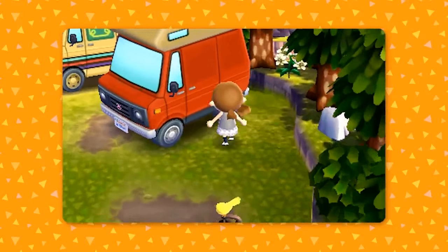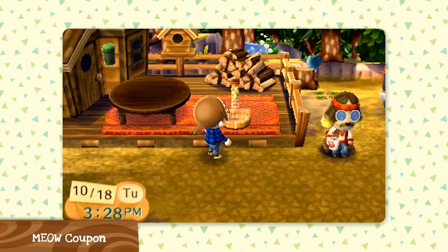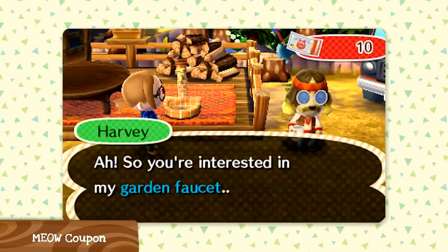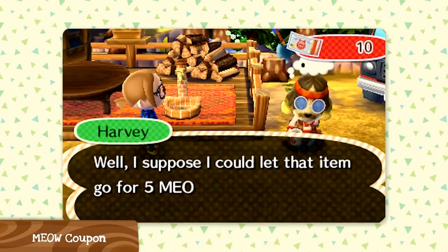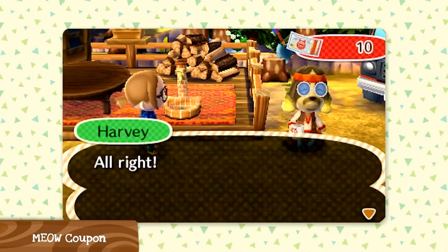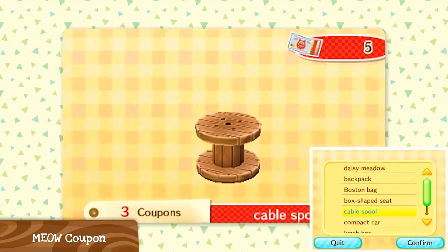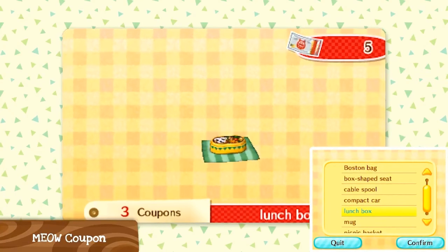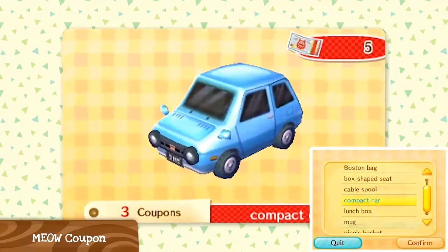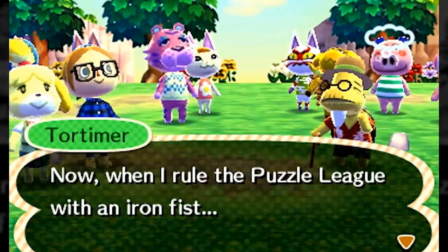Once you've gone inside the camper vans, you can also ask the villager to live in your town. Furthermore, you can actually buy furniture from Harvey himself — he has a little stall there where he'll sell you furniture. This all takes place with a new currency, which we'll get to in just a moment.